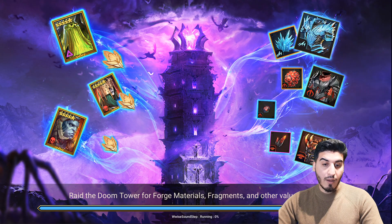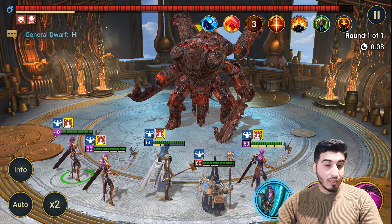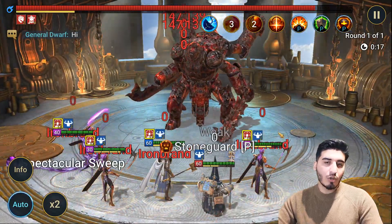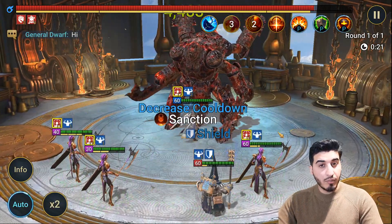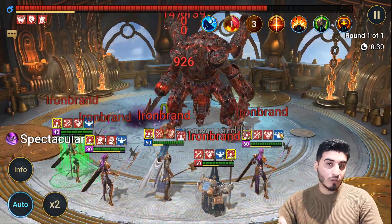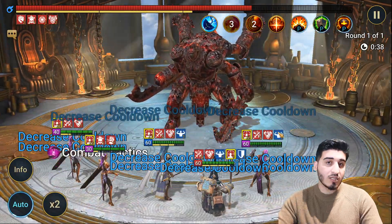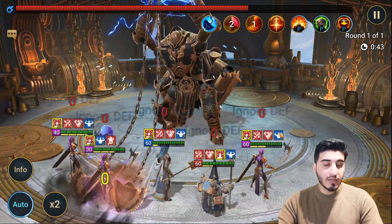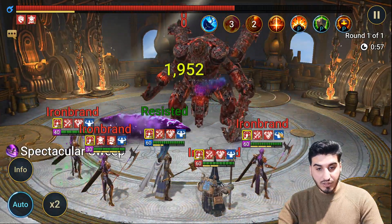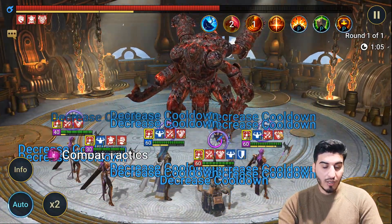If you guys are seeing the same issue where your PK is attacking or anybody on your team is attacking when there's no block damage up — make sure all three PKs are taking turns in a row. That's an easy giveaway and an easy tell to make sure all your champions are doing the right abilities at the right time. If one PK gets delayed, the cooldown decrease doesn't happen in time, the ability isn't available, and the champion would end up doing an attack ability at the wrong time when you don't have block damage. But if the speed tune is perfect, no champion will do an attack when you don't have block damage, making it a 100% safe run every single time so you can just farm Iron Fortress for the rest of your raid career and be absolutely fine.